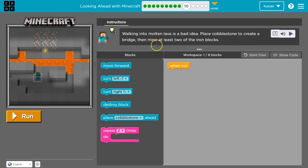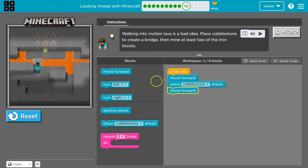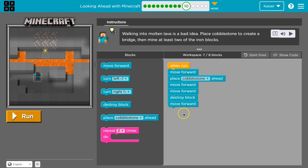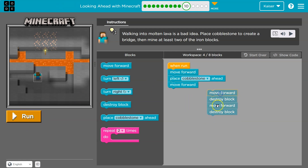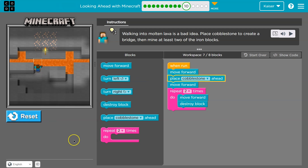Walking into lava — place cobblestone to create a bridge, then mine two iron blocks. I'll move forward and place cobblestone, then move forward again. Two more steps and then destroy two iron blocks — move forward, destroy block, move forward, destroy block. It's so much easier to find an error as you're going than to have to figure it out after you have a hundred blocks down. And instead of destroy block, move forward twice, I can use a repeat of two — that's one less block than before.